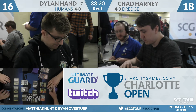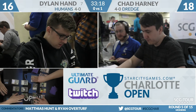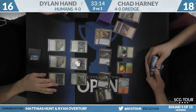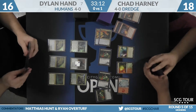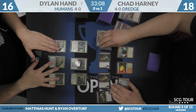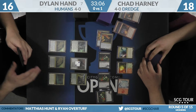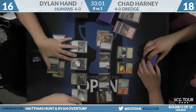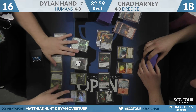Table chad taking game one as we look at game two. He has a good board going — two Prized Amalgams and three Blood Ghasts. Over on Dylan Hand's side we have Thalia's Lieutenant and Champion of the Parish — that looks like the judge promo Gatak Teague in the ranks, which turns off Conflagrate.